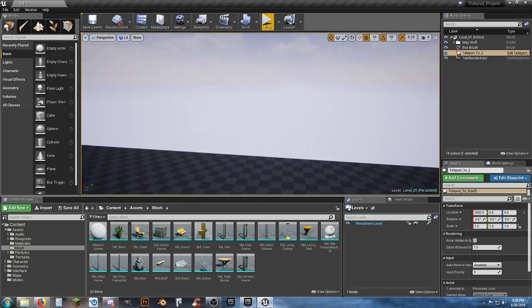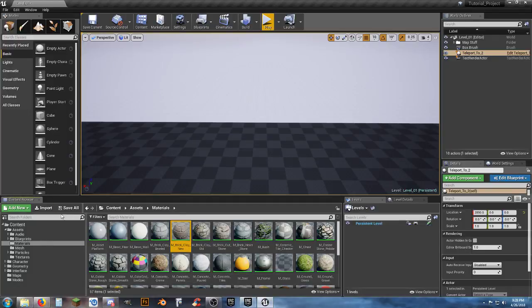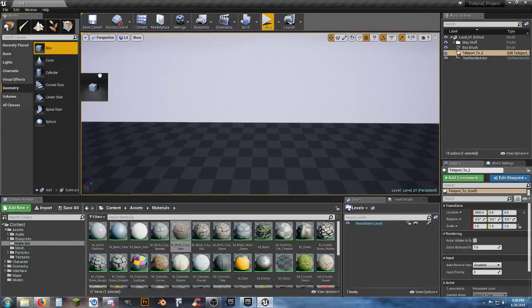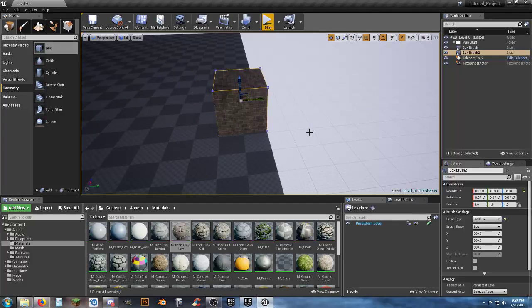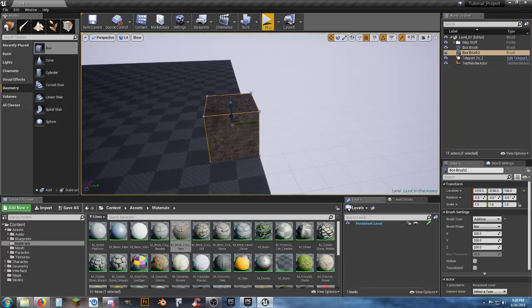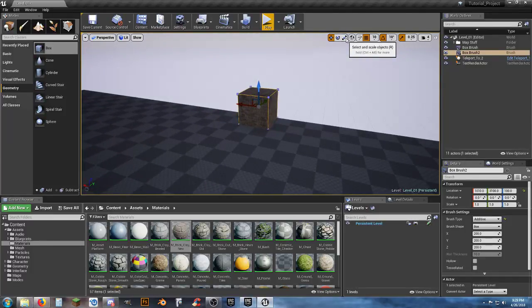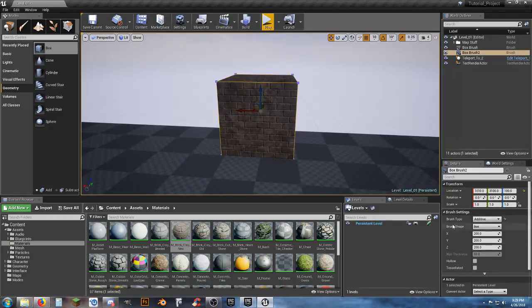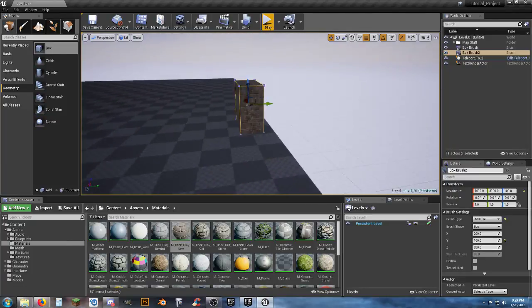We don't want a hollow cube — just walls so you can look up and see the sky. Keep it simple. Go to materials, select brick clay. Go to the geometries tab, throw a box geometry out. Important: for BSP geometries, don't use the scale handles — use the Brush Settings instead. Set Y to 100 to make it 100 units wide.